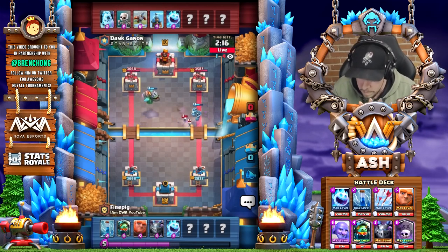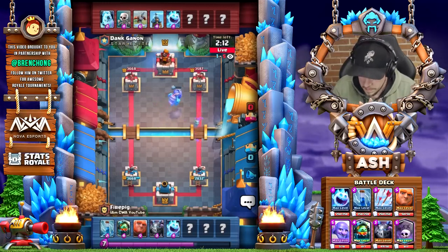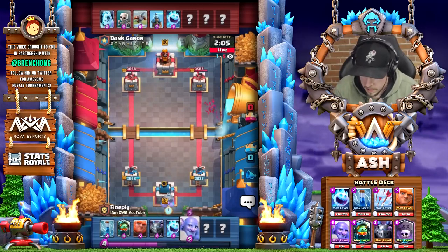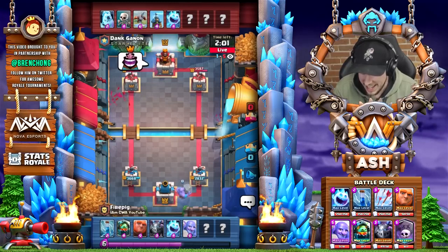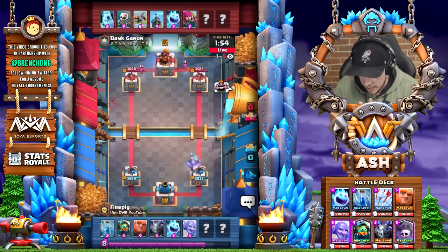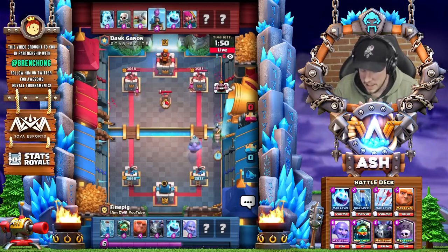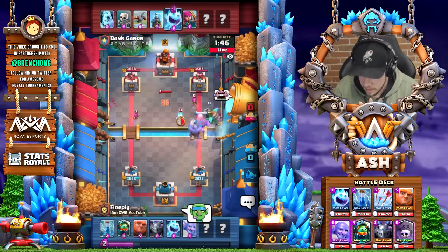I can take a little damage like that, it doesn't really matter because I can block a lot of their expo. Most of the time they choose to go the opposite side of when I'm pushing, so if I push they're usually going to go double-sided. He's not happy to see that bowler. In a matchup like this, will you be graveyarding? I like to beat down more, but it really depends on the situation.